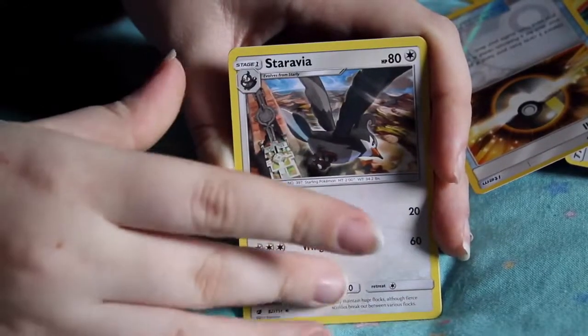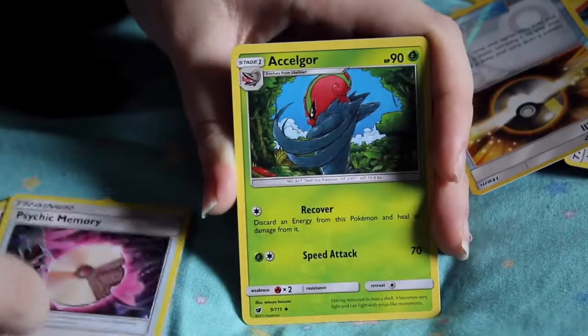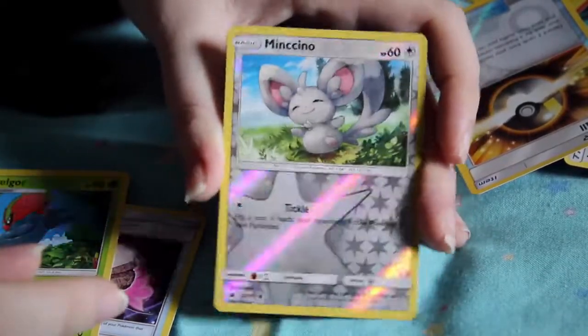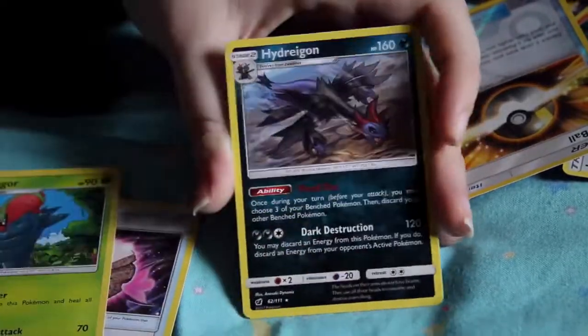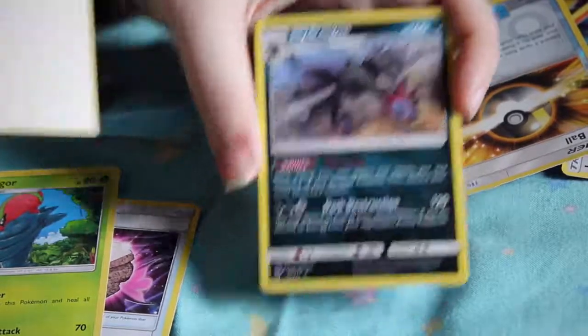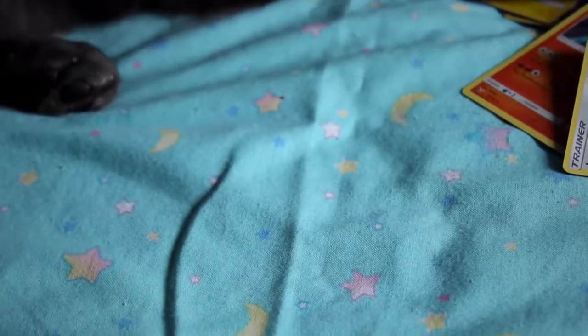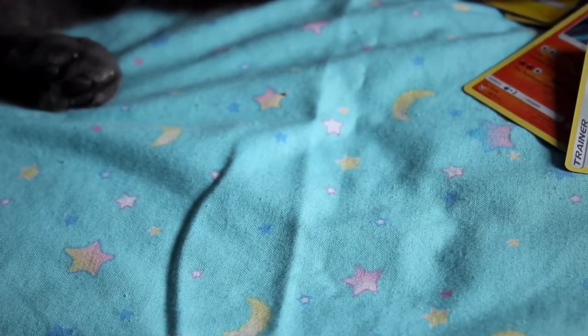Weedle — cute. Exeggcute — not a good boy. Pumpkaboo — not a good boy. Swablu — good boy! Carbink — good boy! Starly — birds are not good boys, that's fair, they poop on you. Axew — could be a good boy. Minccino — oh that's a good boy, this is for you. Eevee, and lastly Hydreigon — good boy question mark. It's almost weird how the other two heads kind of function as its hands.